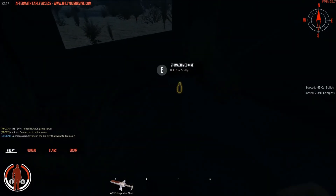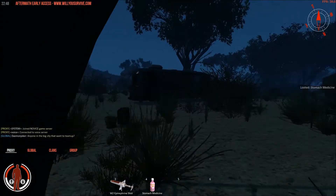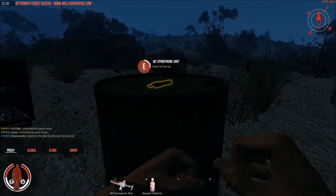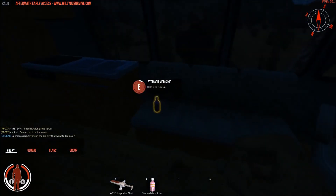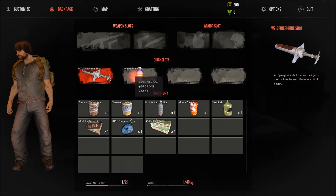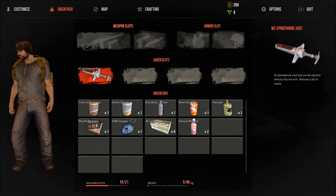45 caliber bullets, stomach medicine, plenty of epinephrine. The loot is plentiful. I don't know what you do with this stuff. Stomach relief - if you've got the shits, I suppose that'll sort that out.